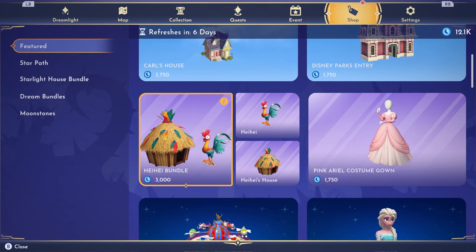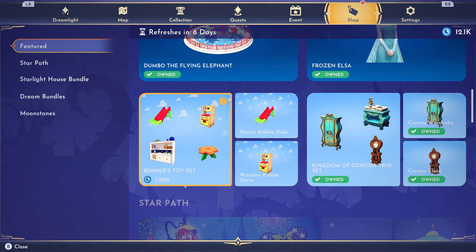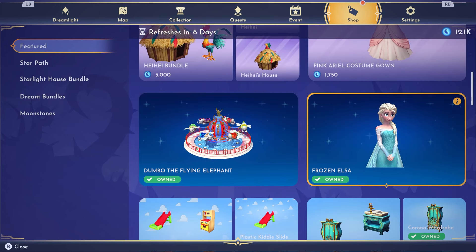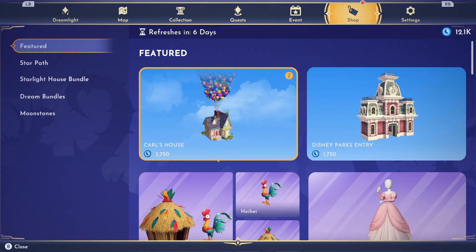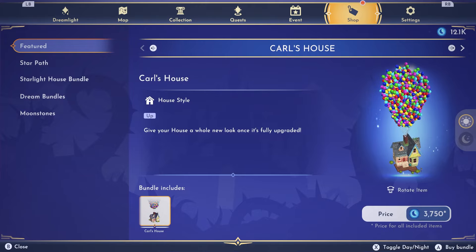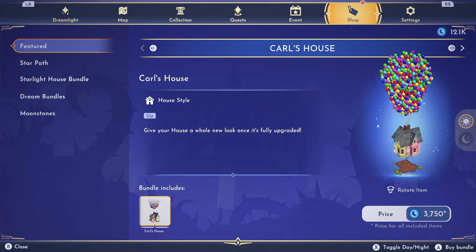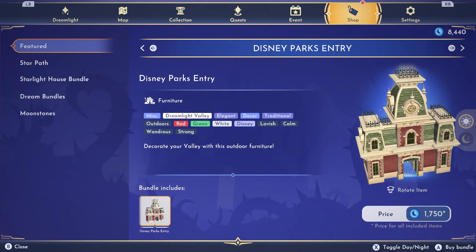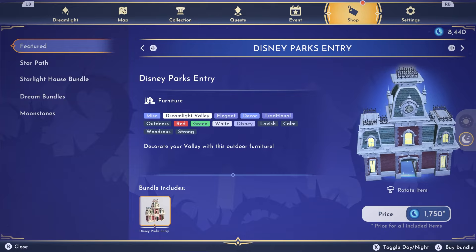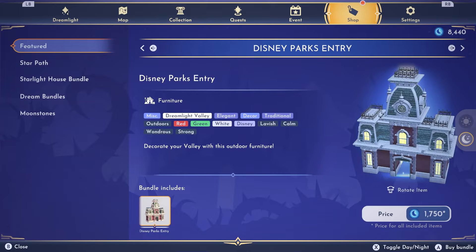We've got so many things: Bonnie's Toy Set, the Kingdom of Corona Trio Set, Frozen Elsa — that dress is beautiful, by the way. But I would go for all these other things first if you don't have the moonstones, especially Carl's house. Who does not want the Up house? This thing is going to be spectacular. I still haven't put it out in my valley yet. And the Disney Parks Entry — how neat is this! You can toggle it for day and night to see what things look like at night. I think that is new to this update.